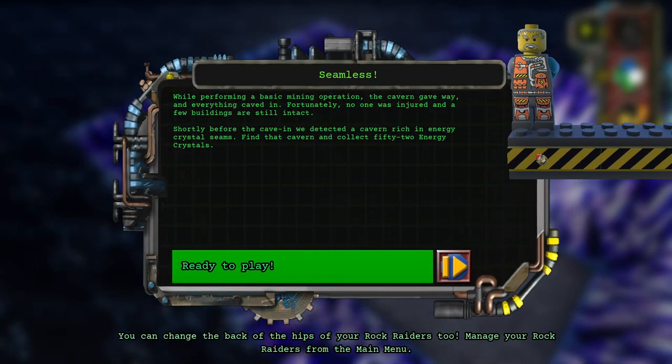While performing basic mining operations, the cavern gave way and everything caved in. Fortunately, no one was injured, and a few buildings are still intact. Why I turned Chief into Sean Connery, I'll never know.